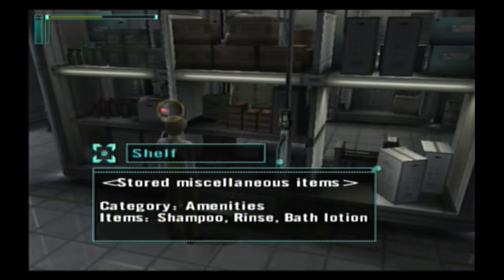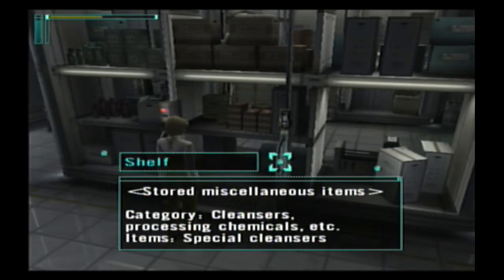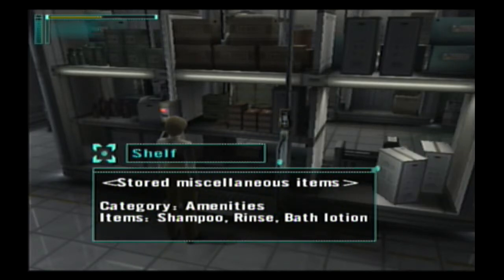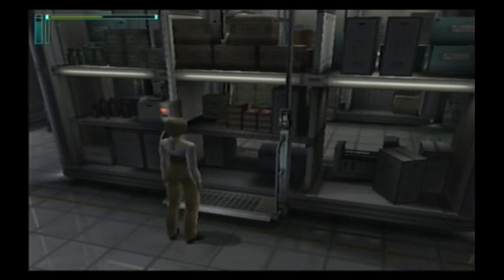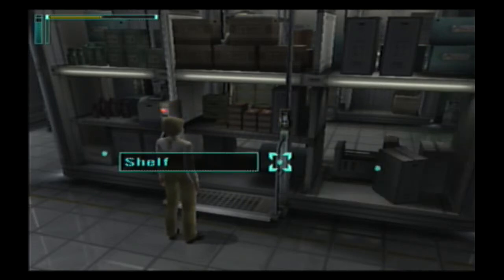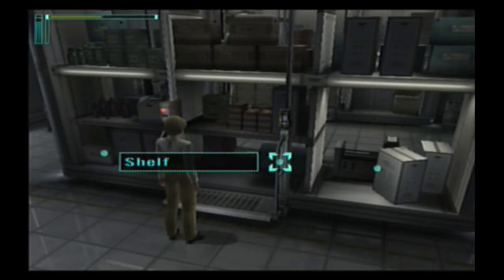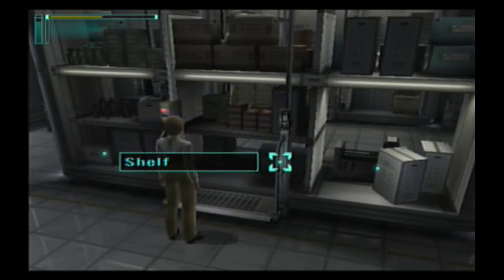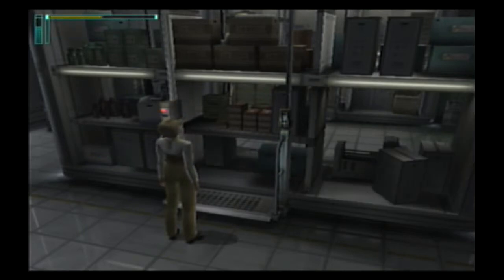Can I do anything with it? Nope. Check shelf — it's a shelf for storing the hotel's supplies. Okay, so we can't do anything with the shelves. Check lift: if we use this lift, we'll be able to check on things up top.